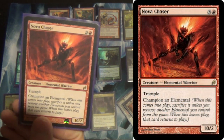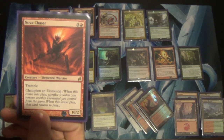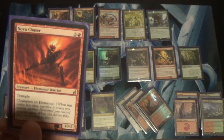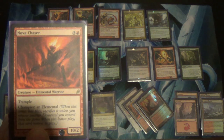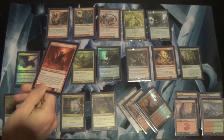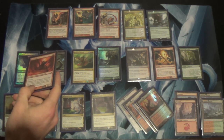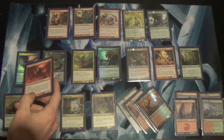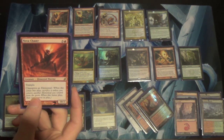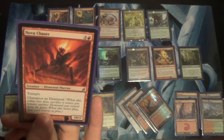Nova Chaser is awesome — this is like the Captain Falcon of my deck. He didn't make the cut in the original list — he's another Ingot Chewer replacement. But look at that: a 10/2 Trample! Champion an Elemental is actually really important in this deck because a lot of ours have enter-the-battlefield abilities, and Nova Chaser, when it dies, brings them back and triggers those abilities. Usually I'm championing a Muldrifter or a Flamekin Harbinger — Harbinger to tutor something else up, and Muldrifter to draw two more cards. Getting two more cards after a 10/2 dies? Yeah, we'll take that — assuming we haven't already won off the 10/2.